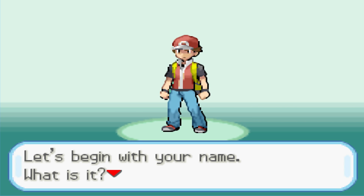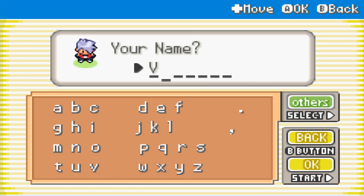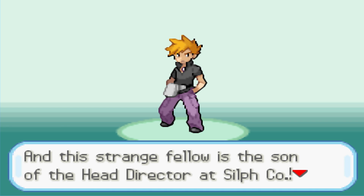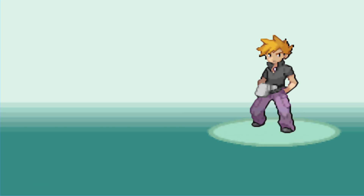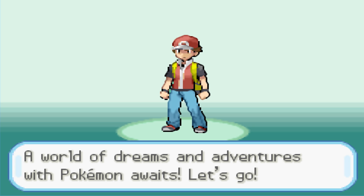So it's got custom sprites — nice! Let's put our name in. If you guys want to play along, link in the description down below. The game looks kind of cool from the screenshots. This strange fellow is the son of the head director at Silph Co. And our rival's name is Gary.